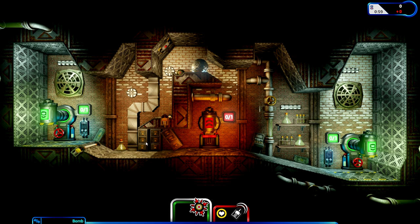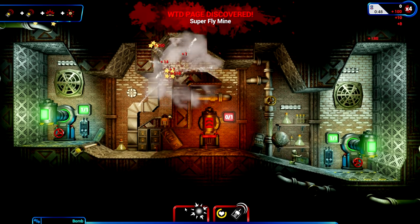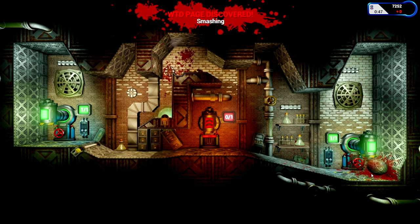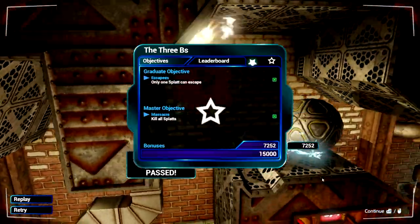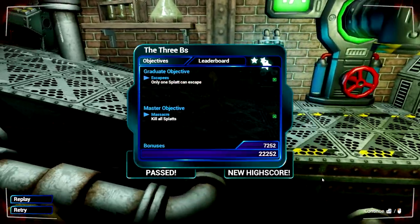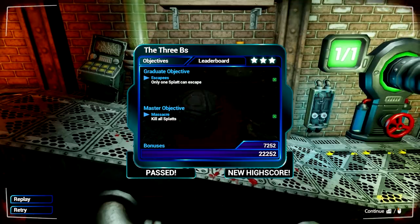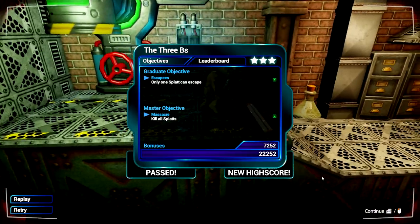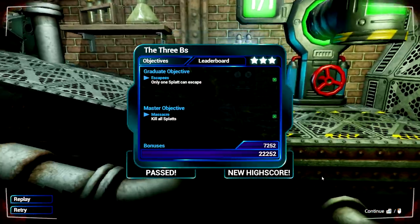We can always reset if it doesn't work. Splat number one comes... actually, maybe I'll just detonate the bomb. And he tried to run but it didn't go very well. Let's watch his lovely death - massive explosion - and the ball hits that guy. They're a little bit more clever than I gave them credit. He did try to run but it didn't work. Bless him.